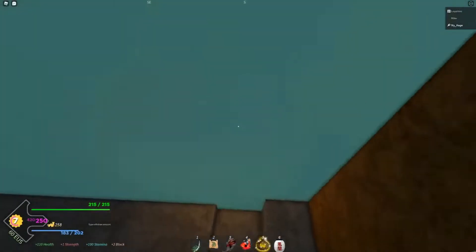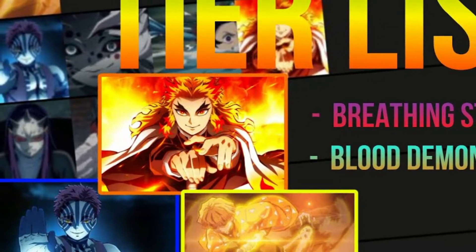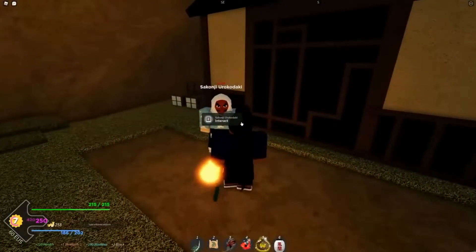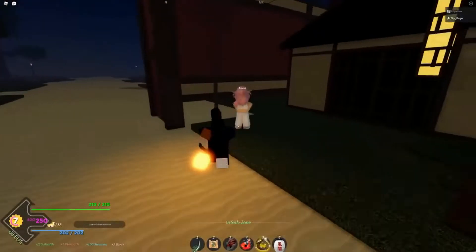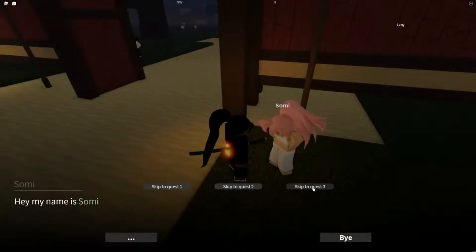Breathing style and blood demon arts are two important supernatural abilities that play an important role in Slayers Unleashed. Roblox Slayers Unleashed players must take on the roles of humans, demons, and hybrids. Explore the city of Roblox Slayers Unleashed to complete various tasks and gain access to the strongest supernatural abilities.